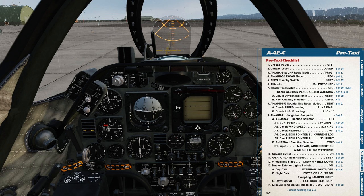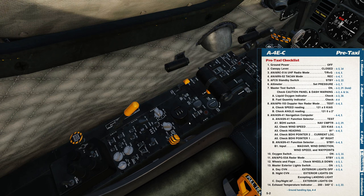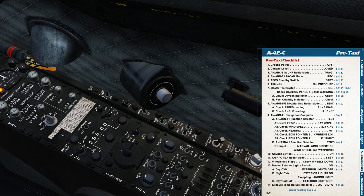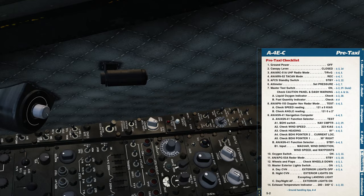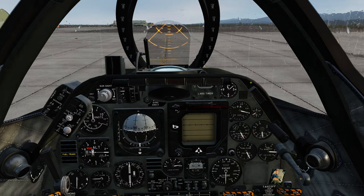We could run through the Doppler nav test and navigation computer test, but I'm not going to do that today. Oxygen comes on. Radar is already in standby. Wheels are down, flaps are up. Master exterior light switch goes on — that's on the throttle here. I should have put my anti-collision light on before starting the engine. Fuselage to bright, wing and tail lights to bright as well. That completes the before taxi checklist.